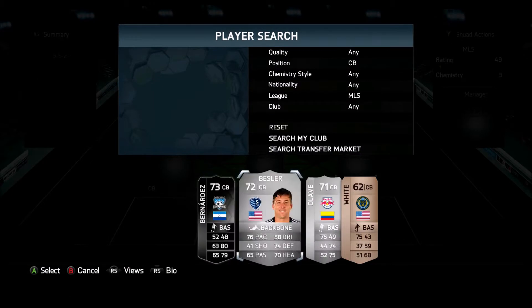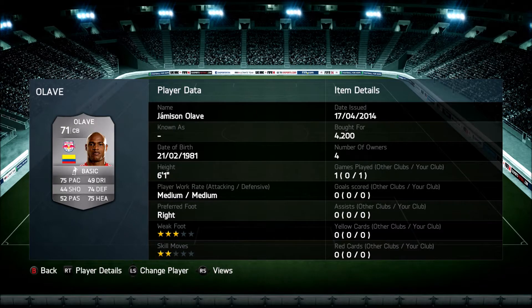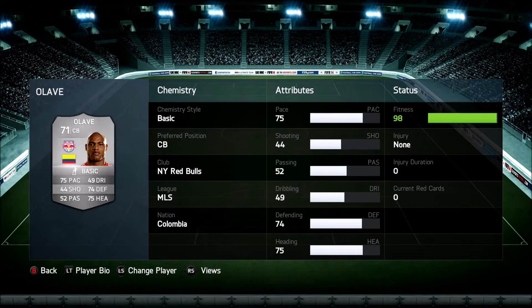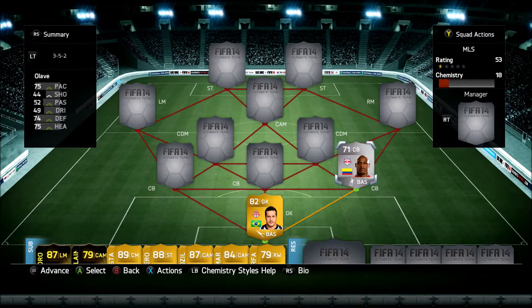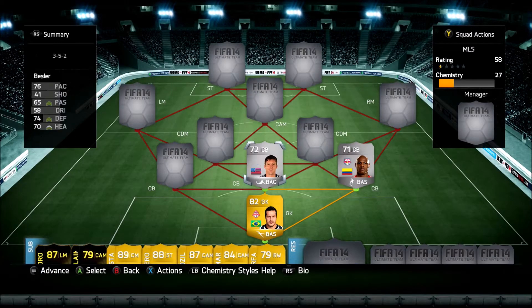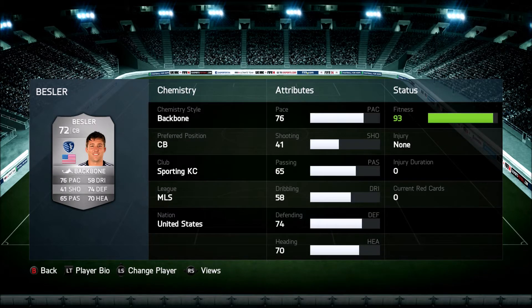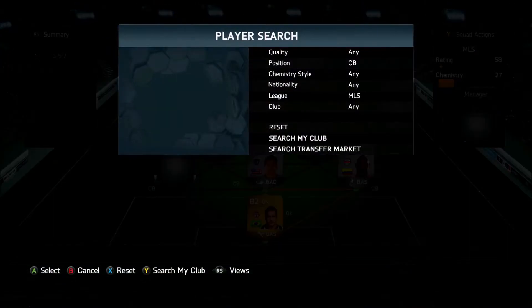At right CB we got Olave — just got him, 75 pace, he's pretty strong and fits that position well. He's a beast. Matt Bessler is coming off a good year — his team won it all, 76 pace. There's not too many center backs in the MLS with a lot of pace, so that's definitely a positive.